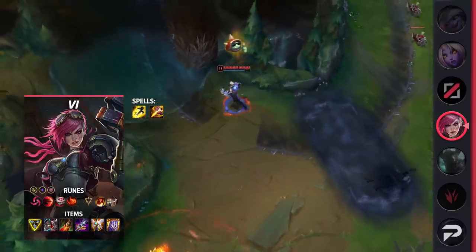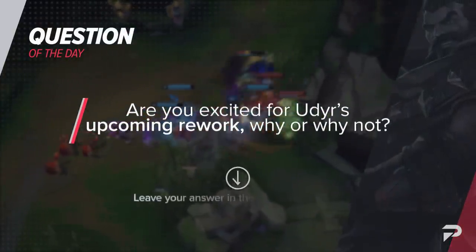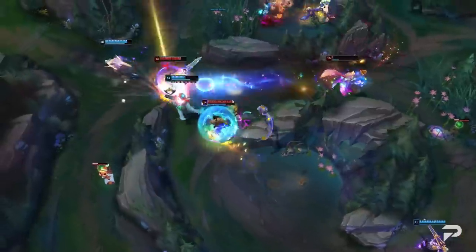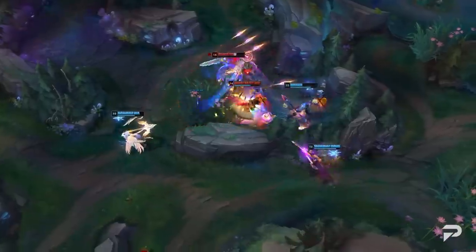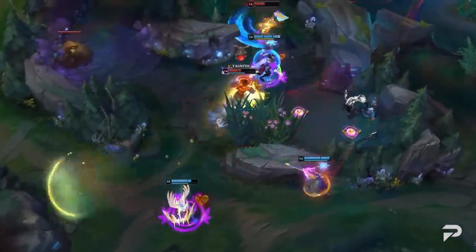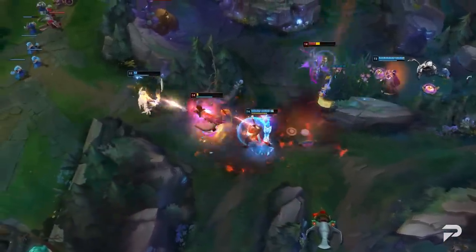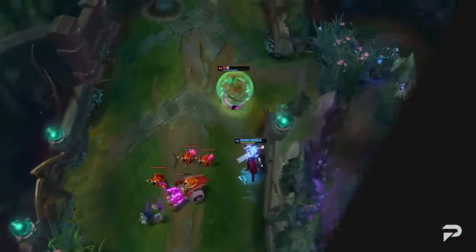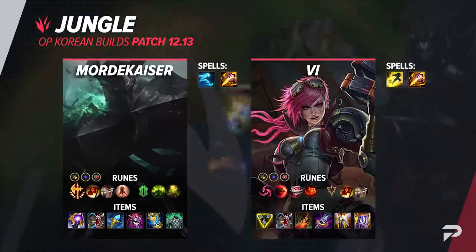As we finish up the jungle, here's our question of the day: are you excited for Udyr's upcoming rework? I am on the fence — while you can expect a really badass rework like what they did with Volibear, there's a sweet spot in my heart for such a simple champion that somehow finds its way into the hands of some of the best junglers in the world. Just run at them in Bear Stance, switch to bird, and run them down. Let me know your thoughts in the comments below, and let's continue the video.